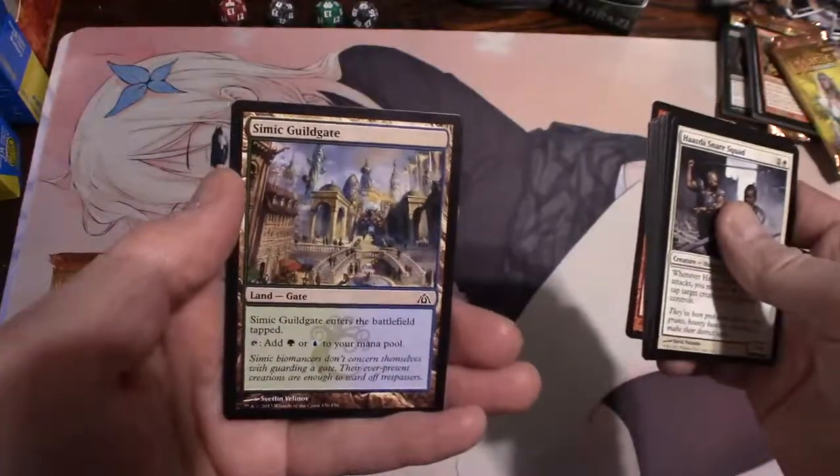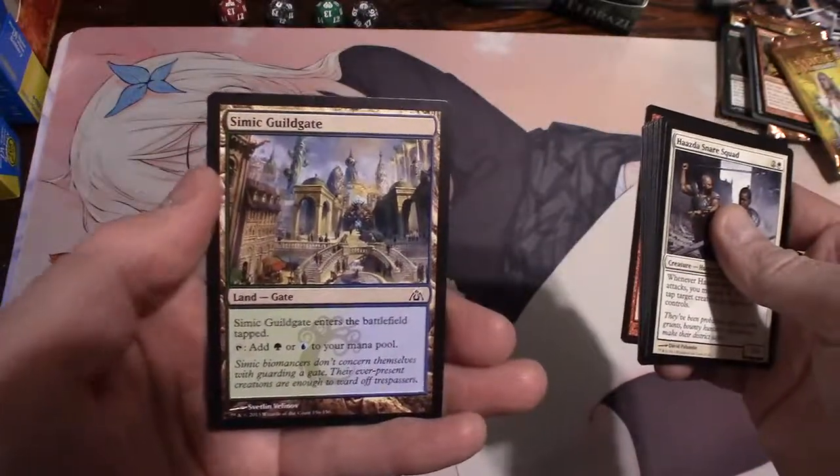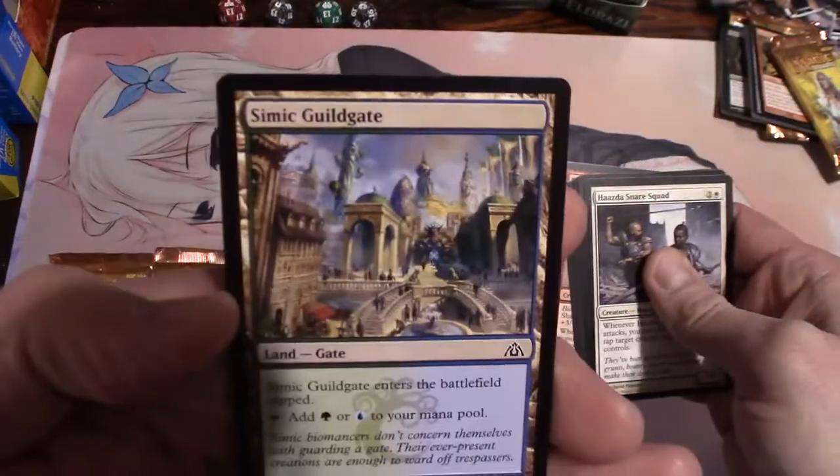And a Simic Guild Gate - yeah man, that is beautiful artwork as well. Look at that, that's crazy cool.